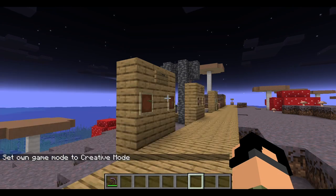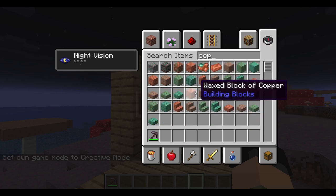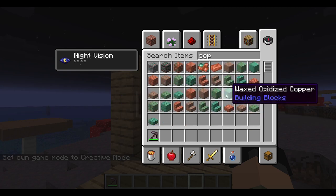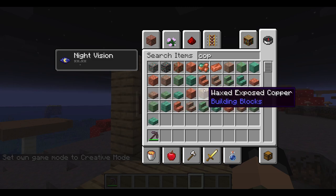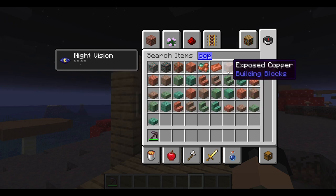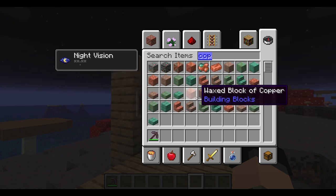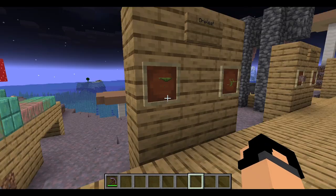In creative mode inventory you can find waxed copper variants. So if you have, say, weathered copper block and you want to keep it looking like that, you wax it at that stage to lock in the appearance.